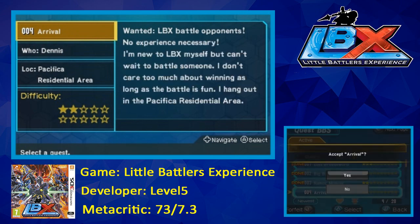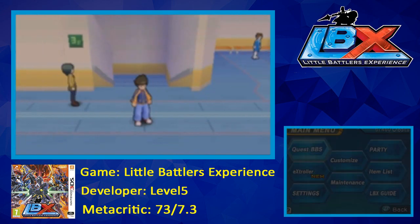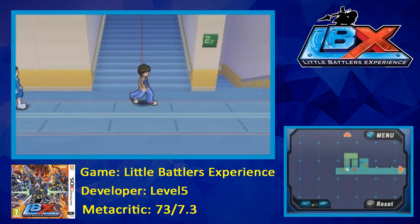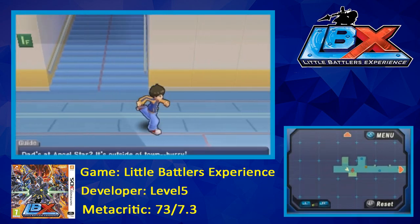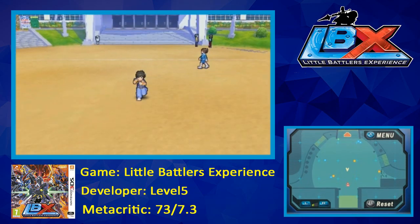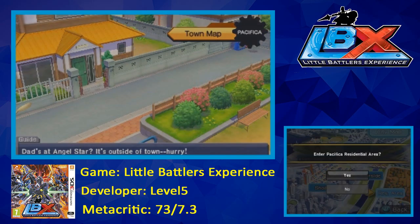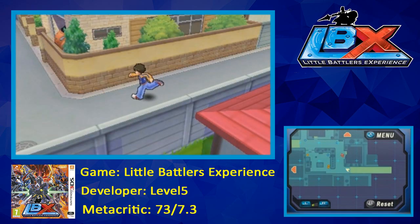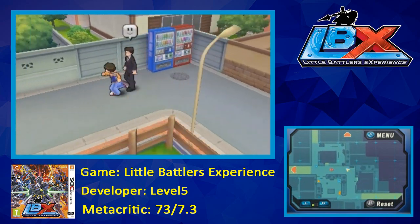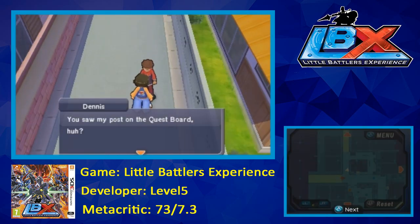Alright, so it looks like we're going to be doing some battling. So this quest is in the residential area. For the quest I'll also skip the battles — I usually do. Now a good way to tell who's in the side quest is to look at the top of their heads. As you can see, if they've got this flag it means they're the side quest person. Alright, so I'll see you guys after this battle.